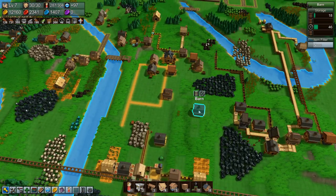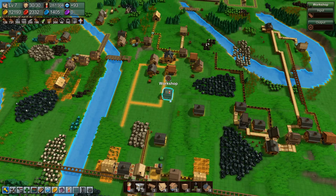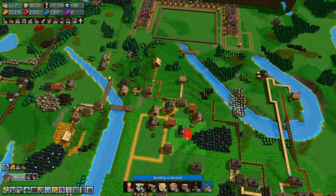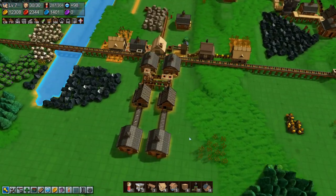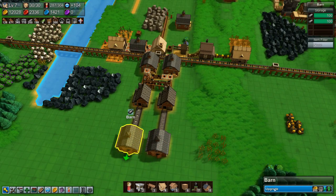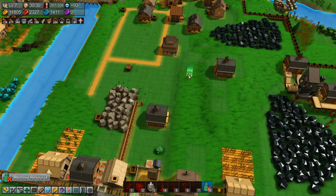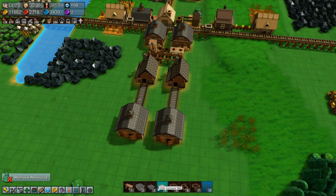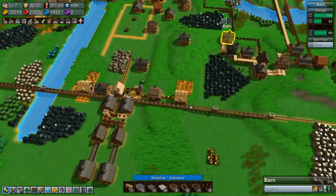I'll put down a warehouse and get a couple of wagons to go back and forth picking up nails. This means we need to bring the nails from here — let's upgrade this a little bit and this as well — over there, and we'll do that by conveyor. I think I want to use metal conveyors.